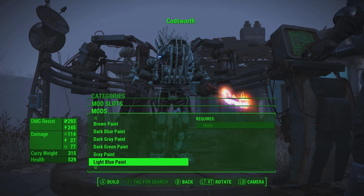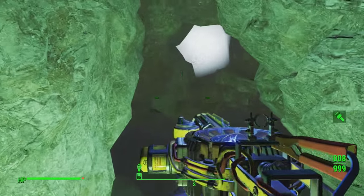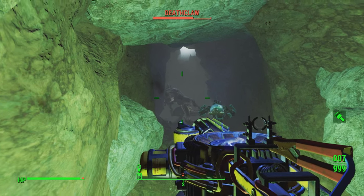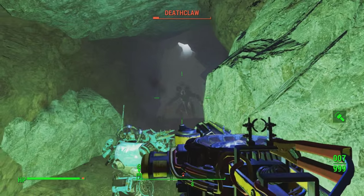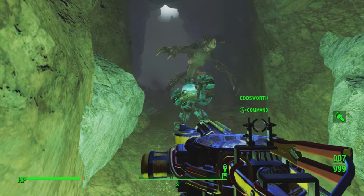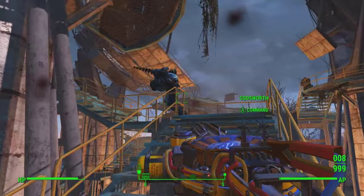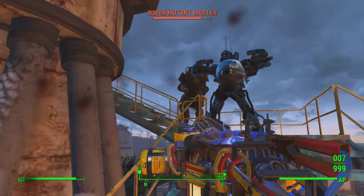Now that we have Codsworth built, you can pick whatever paint you want and go on out into the wasteland. As you can see in this gameplay here, I'm playing on survival mode difficulty, and this is before the new survival mode patch comes out. So enemies are tanky, they do insane amounts of damage, and you'll see Codsworth rushing them and doing a lot of damage, with me not even shooting at them for the most part, thus showing just how good he is on his own, and if I was partaking in this battle, just how much damage we could do together.